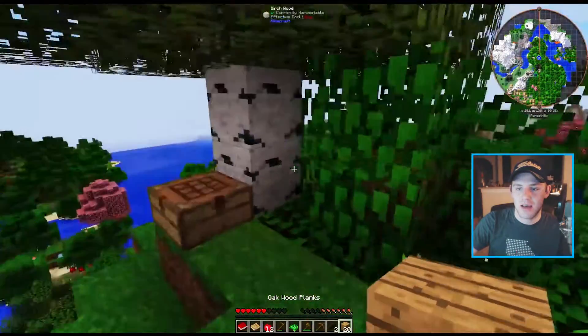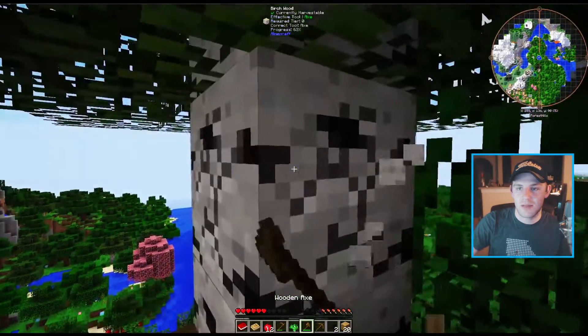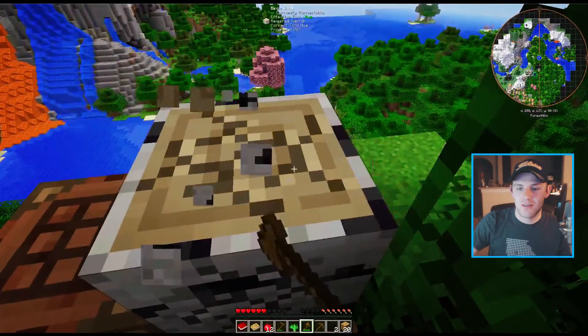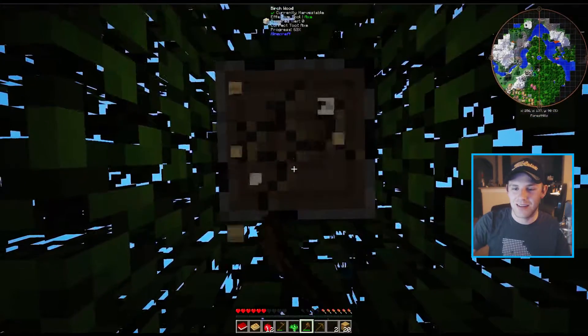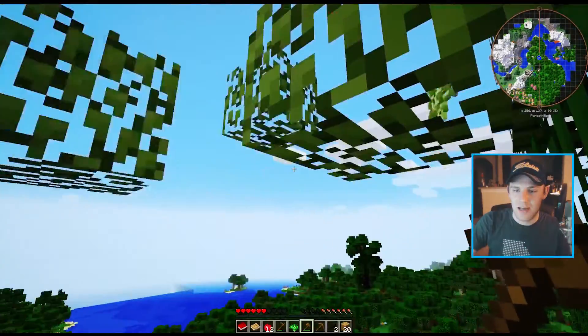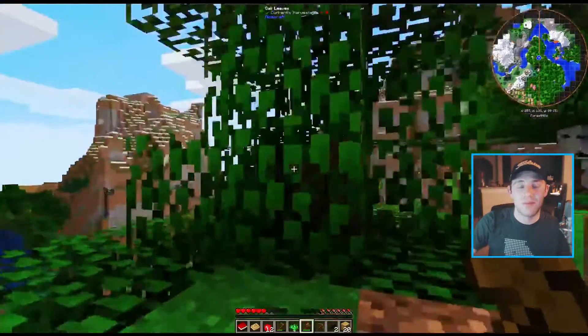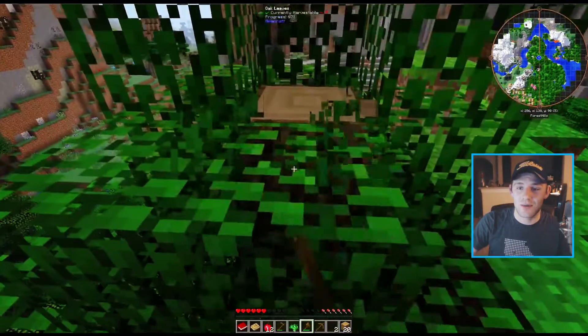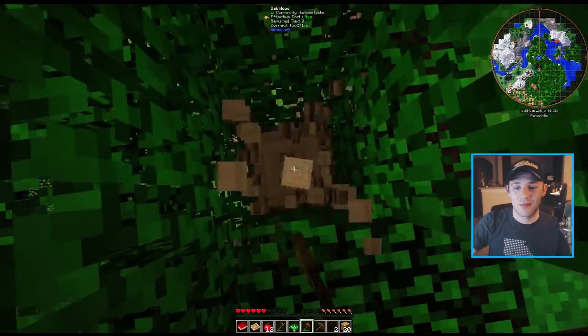I think I'm gonna put my house over here — this looks like a solid area. I like that we got a nice little variety of wood. Maybe when we build our starter home we can mix it up a little bit. Nice saplings — gonna plant a couple more of those. I like the birch planks a lot. Oak is great but birch is pretty solid.